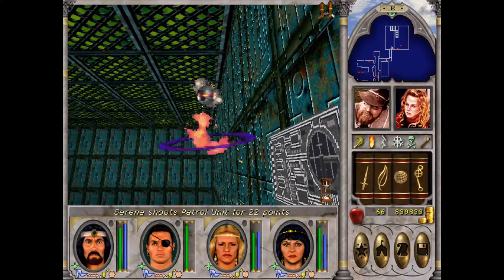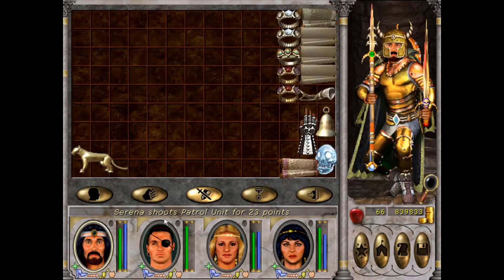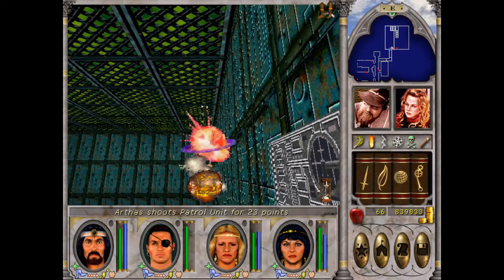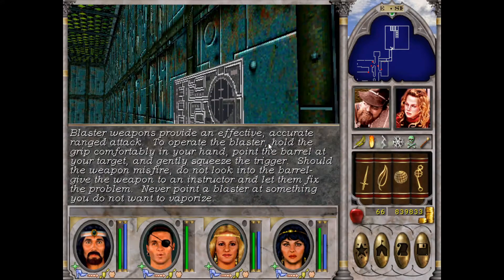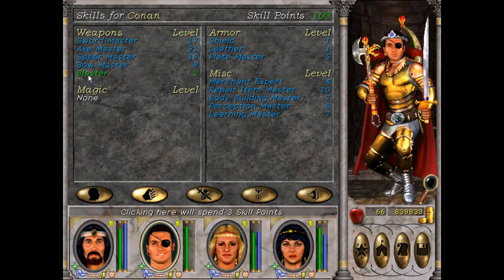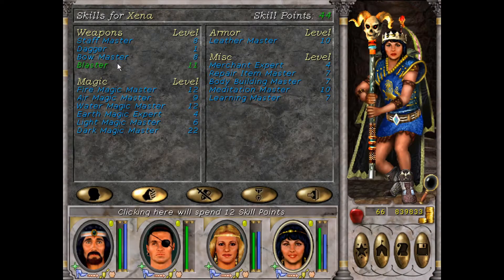The strongest version of these guys can one-shot and eradicate party members, and there will be as many enemies as we fought against the genies. This is very dangerous. Blaster weapons provide an effective, accurate ranged attack. To operate the blasters, hold the grip comfortably in your hand, point the barrel at your target and gently squeeze the trigger. Should the weapon misfire, do not look into the barrel. Never point a blaster at something you do not want to vaporize. This is exactly the skill for the ancient weapon we have now picked up — the Blaster skill. Let's dump them up to 12 or something.